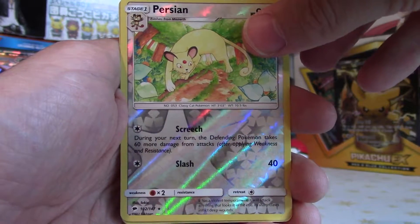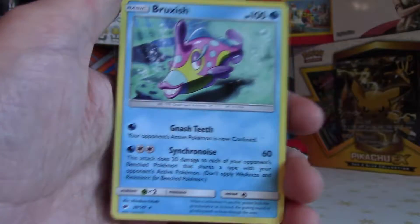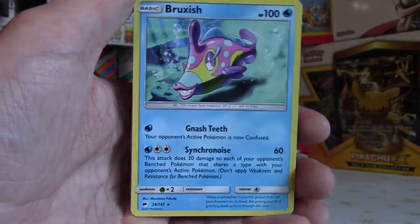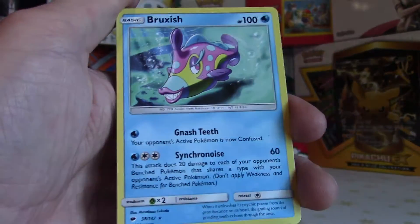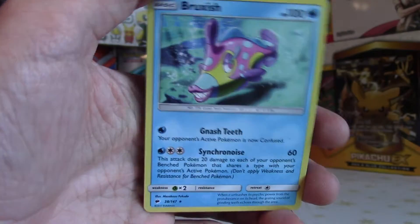Last card now — what's it going to be? Okay, it's a Bruxish. Not the best of cards unfortunately, I don't really like this fish, it's a bit weird. But you can't get a GX or Holo every time. Still a nice looking card — I don't like the Pokémon but I like the look of the card. It's quite snazzy, like vibrant colours I guess.